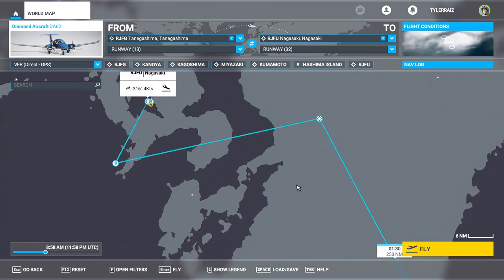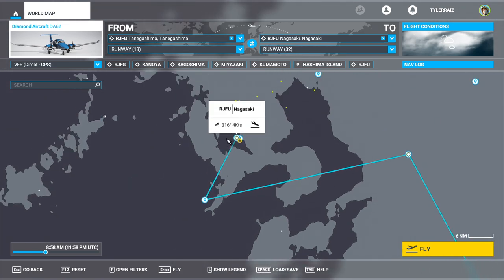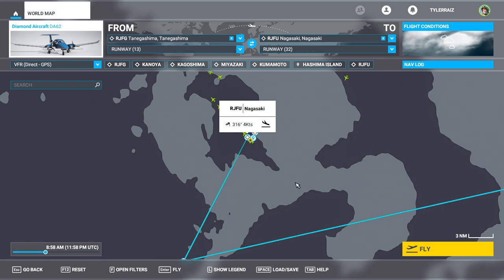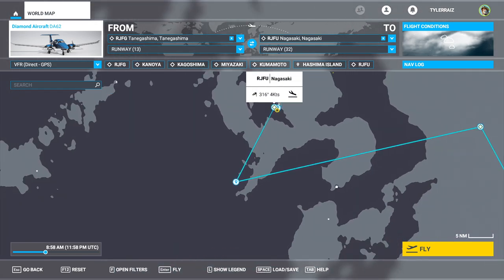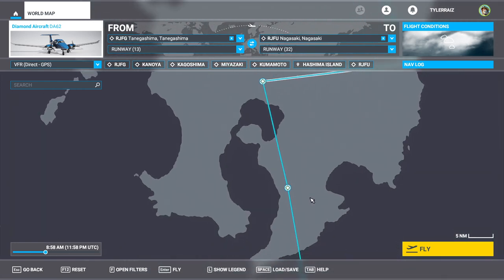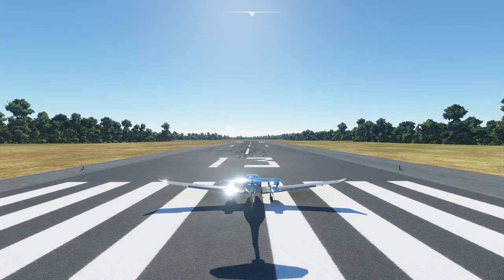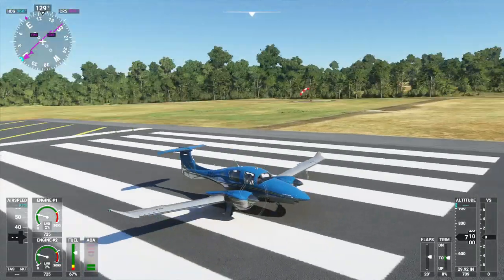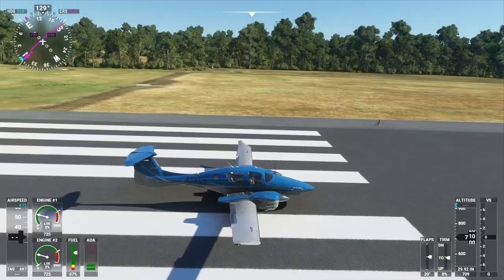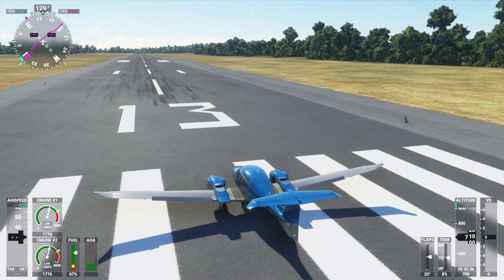And then Kumamoto there, and then Nagasaki here. Nagasaki is one of the handcrafted airports, so we do want to take a look at that. That is the plan. Here we are at Tanegashima Airport, and I've chosen the DA-62 this time because it's cute. We'll see how it goes. On we go.